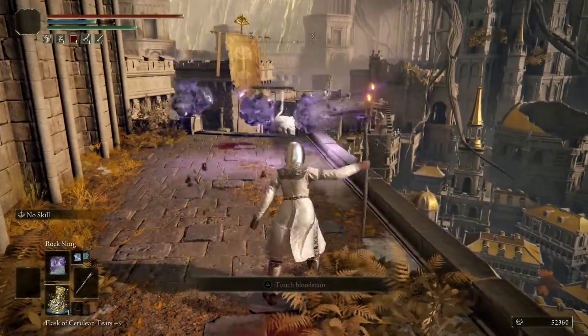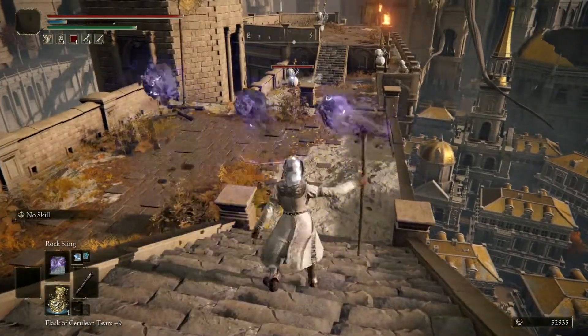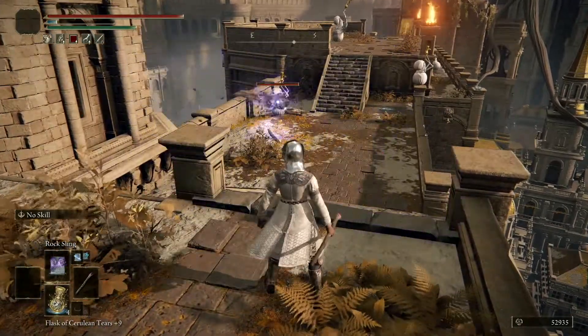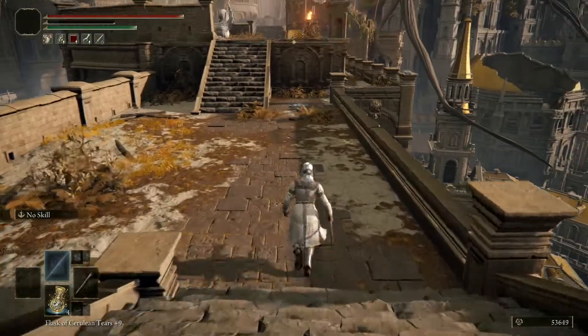You come to this part right here and you'll be faced with these enemies. They're kind of like ball-looking white enemies. The small ones are not the ones you're worried about.